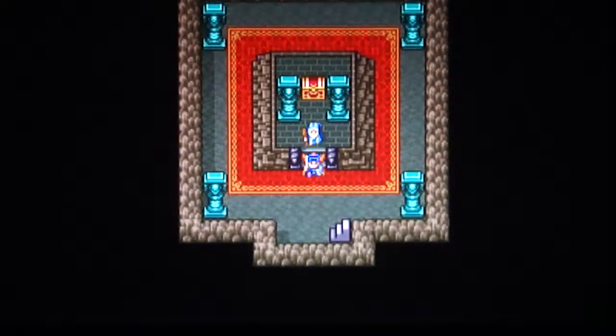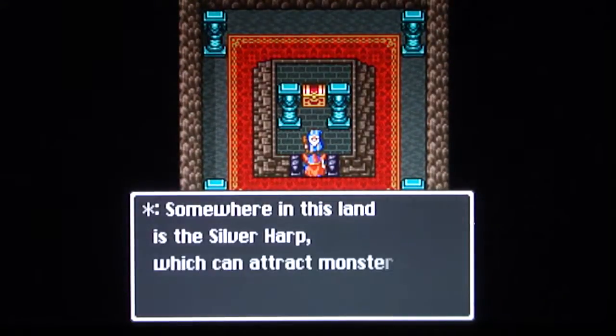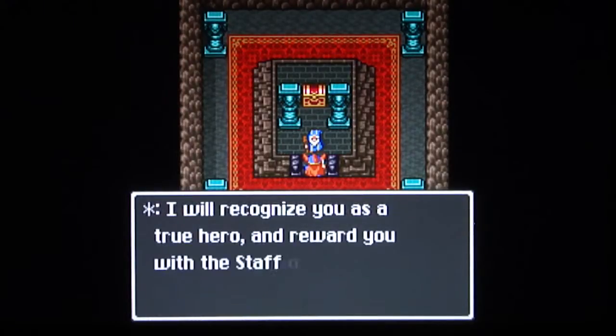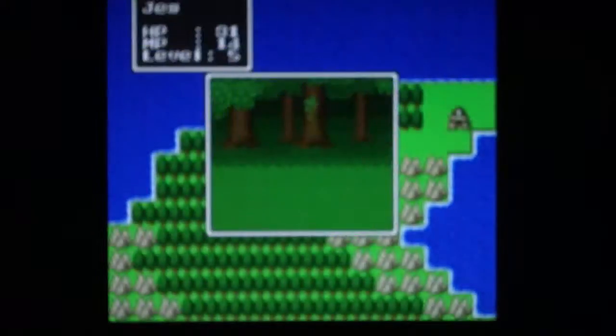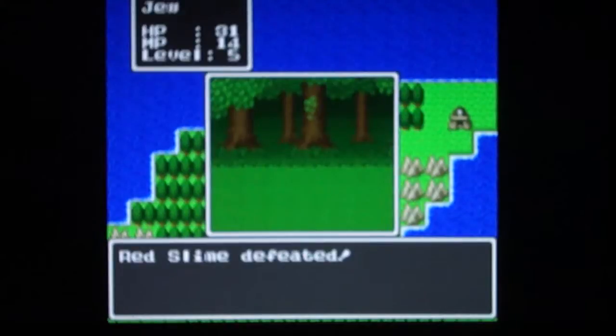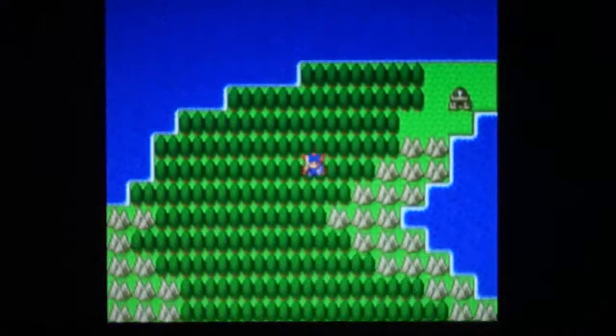I guess I have to talk to him again in order to accept the quest he gives you. The plot's been established. So now we're going to find the Silver Heart so we can give it to him, so he can give us the Staff of Rain so we can continue on with our quest and beat the Dragon Lord.